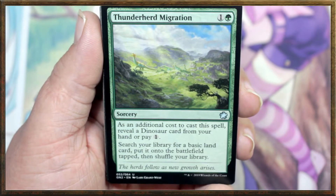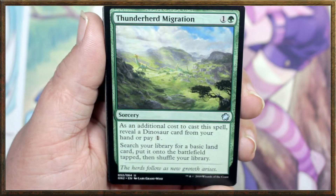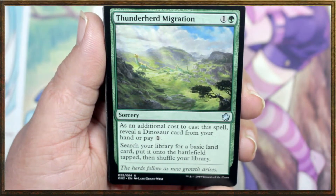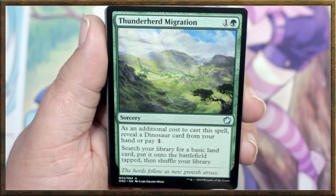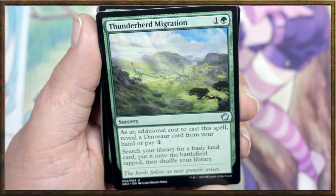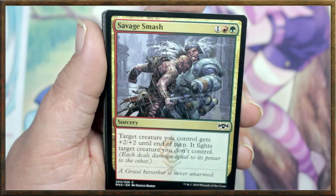Thunder Herd Migration: as an additional cost to cast this spell, reveal a dinosaur card from your hand or pay one. Search your library for a basic land, put it onto the battlefield tapped, then shuffle your library. We've got at least three of those.